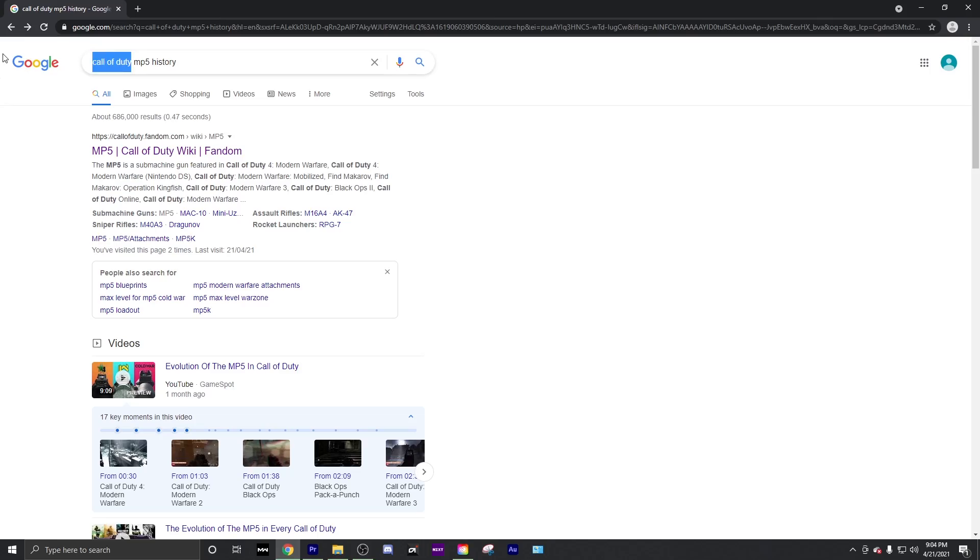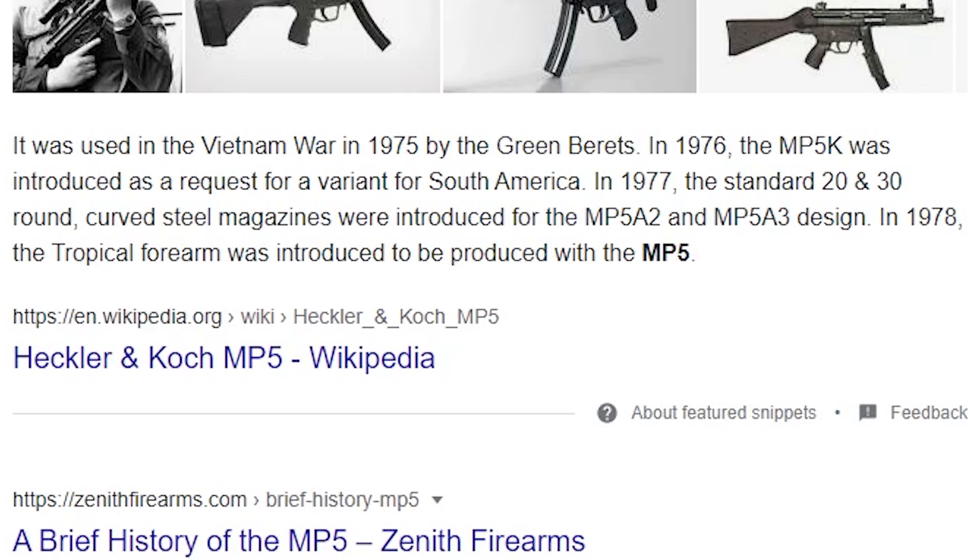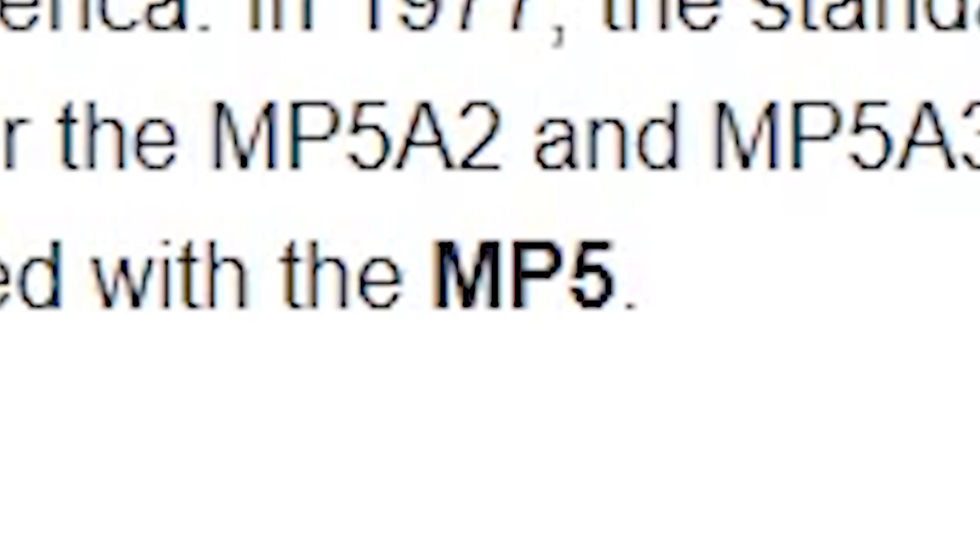Looking at the MP5 history, it was used in the Vietnam War in 1975 by the Green Berets. In 1976, the MP5K was introduced as a request for a variant from South America. In 1977, the standard 20 and 30 round curved steel magazines were introduced for the MP5A2 and the MP5A3 design. In 1978, the tropical forearm was introduced to be produced with the MP5.